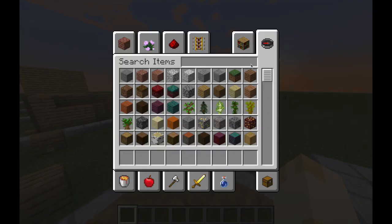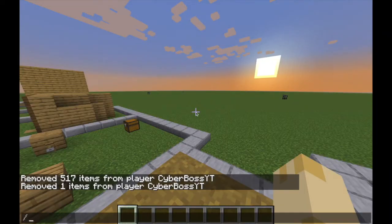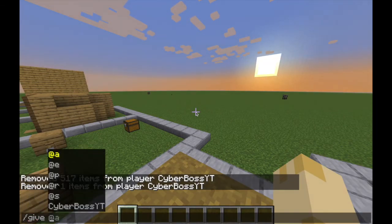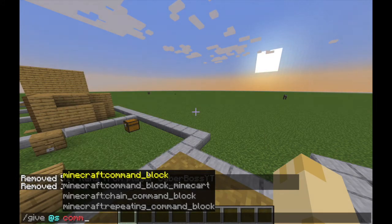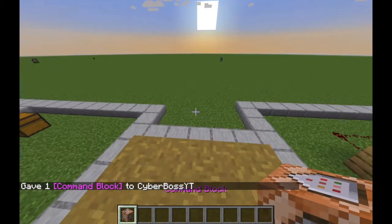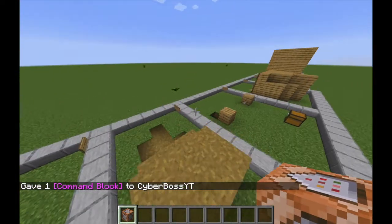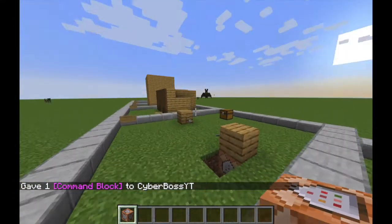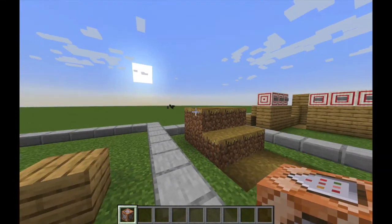By the way, if you want to know how to get a command block — it's not actually in the creative inventory. You have to do /give [your username] command_block. You have to type that out and then you get it, so just for all those people who didn't know that.